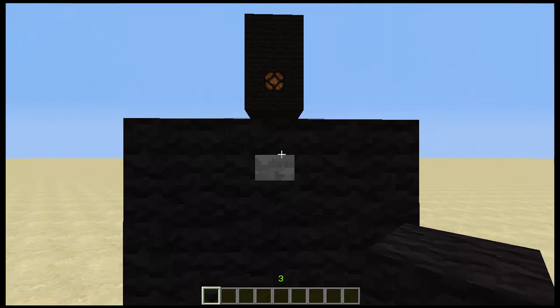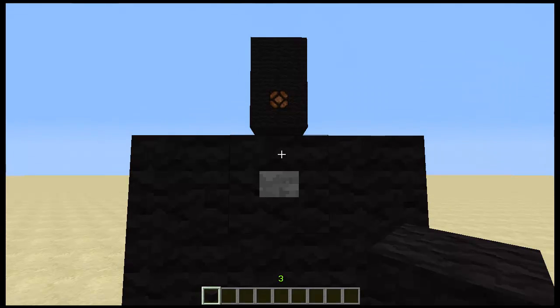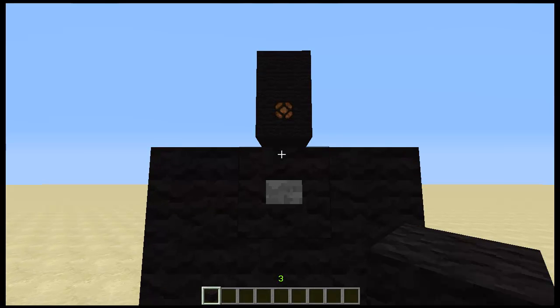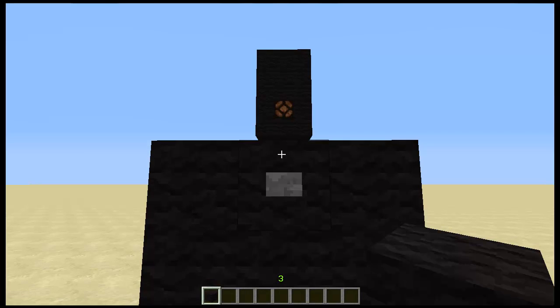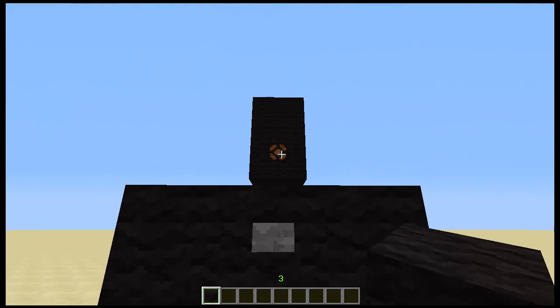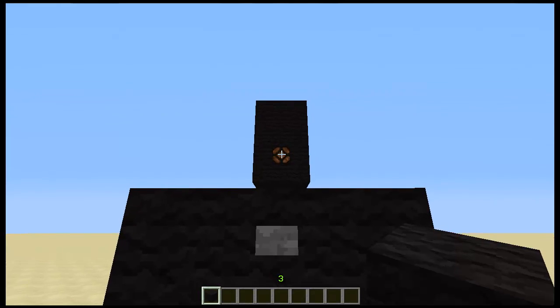Hey guys, what's up? This is Alex Drops and I'm here to show you my design for wireless redstone. This was actually requested by a friend to build something for a game he was making. We needed to send a signal up into the sky and didn't really want a giant redstone line ruining the whole effect. So I threw this together — I have a somewhat good knowledge of command blocks and I'm not sure if anyone has made this design or concept before.